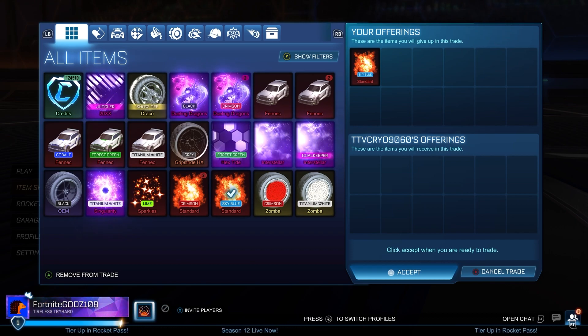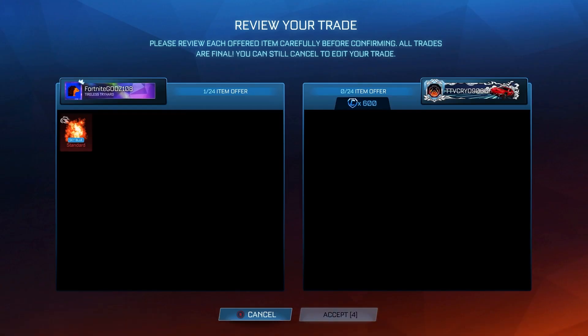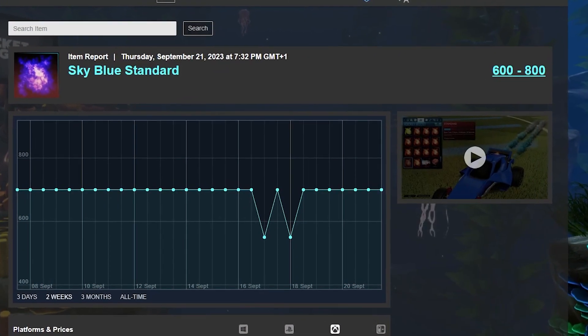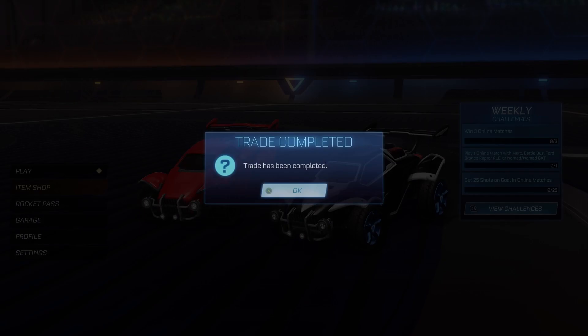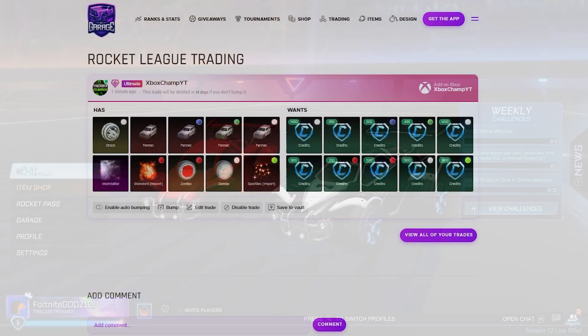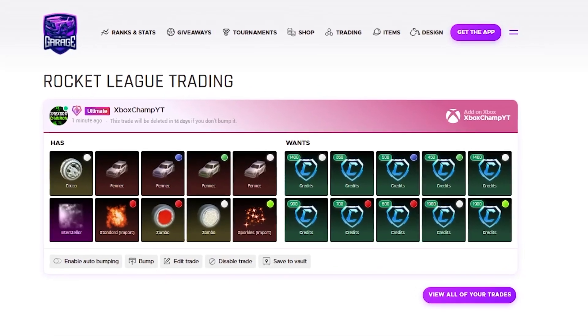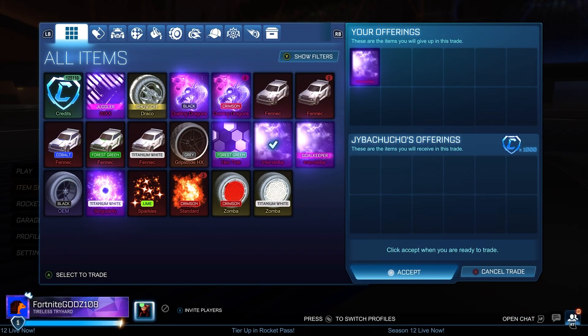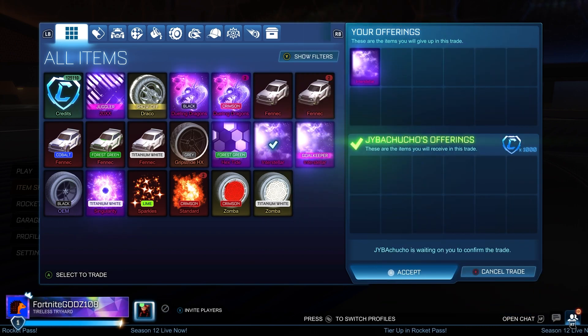I'm going to be selling a Sky Blue Standard now — 600 credits minimum value. I can't really afford to be selling anything for more than the minimum value right now. The market is a proper shambles. I was trading around two o'clock on a Thursday afternoon and not too many people were on, so it wasn't going too great. Here is the updated post — we've got quite a few Fennecs to sell, three unpainted and three painted, which theoretically shouldn't be too hard to sell, but only time will tell.